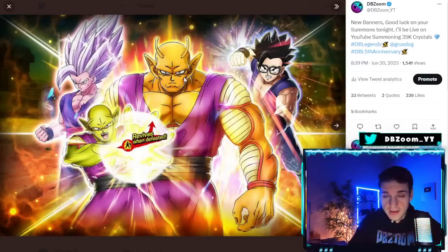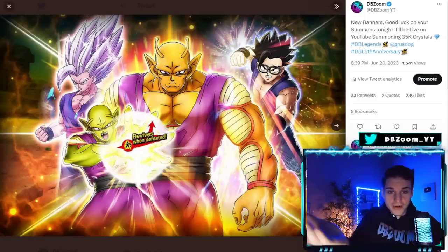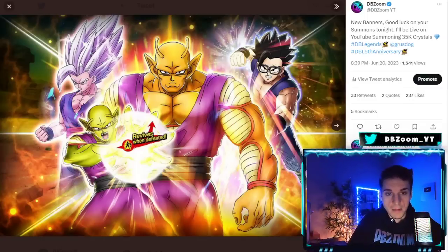We cannot see the gritty details in terms of what the filler LFs are right now — we can only estimate. For example, Perfect Cell might be in this banner. Beast Gohan is back, and he's still very good, possibly even better than some of these LFs. I'm very excited for Orange Piccolo — I'll be summoning about 20,000 crystals on him, then maybe shifting the last 15,000 towards Gamma 1 and 2 depending on the fillers.